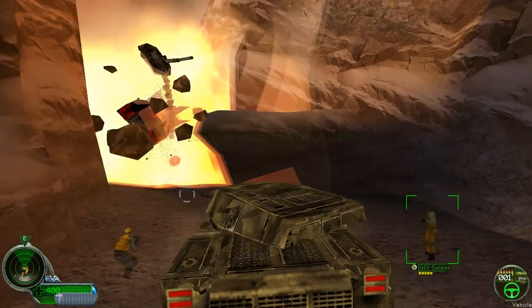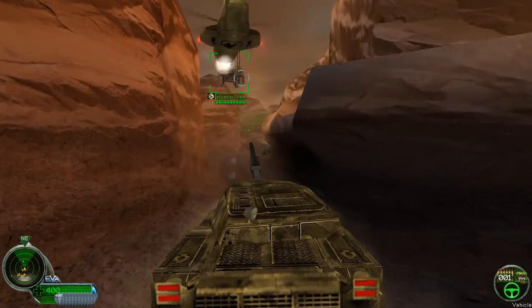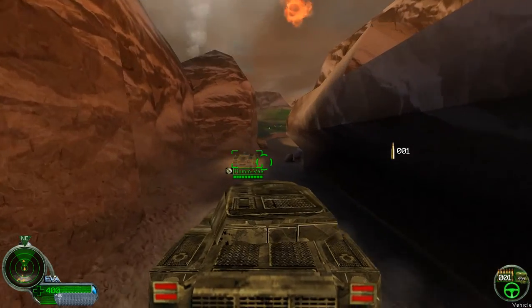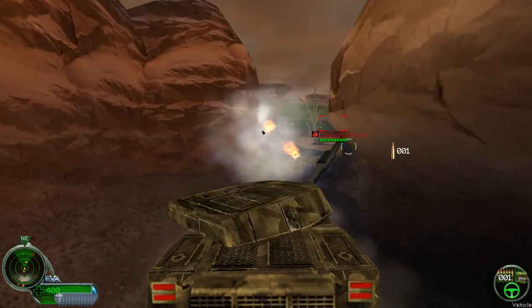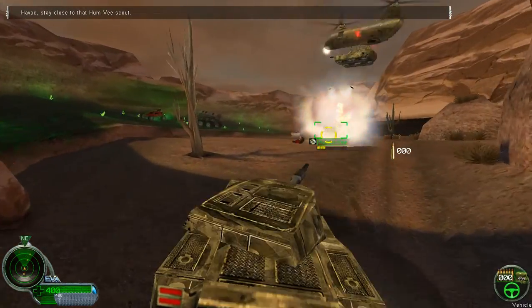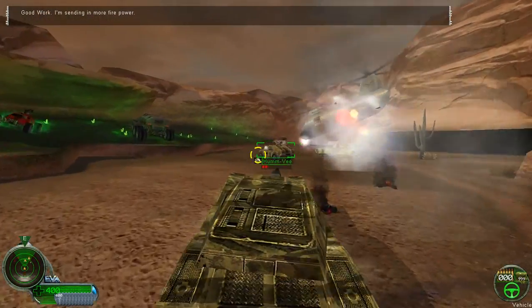Reinforcements, counter on. Eagle Base, we're on the ground. Eagle Base, we must be close — there's a Nod emplacement here. Good work. I'm sending fire power.